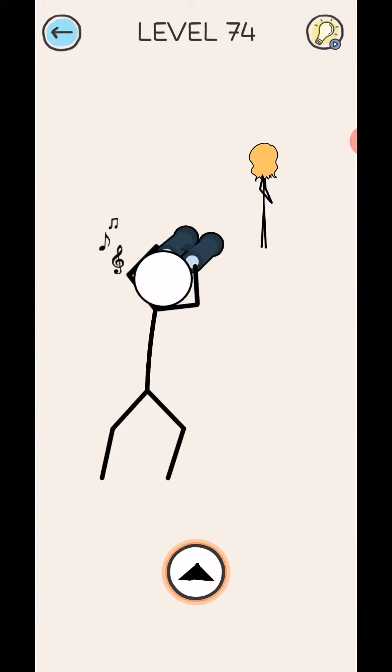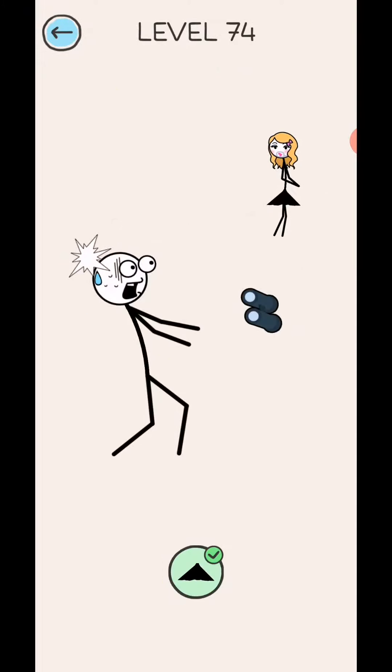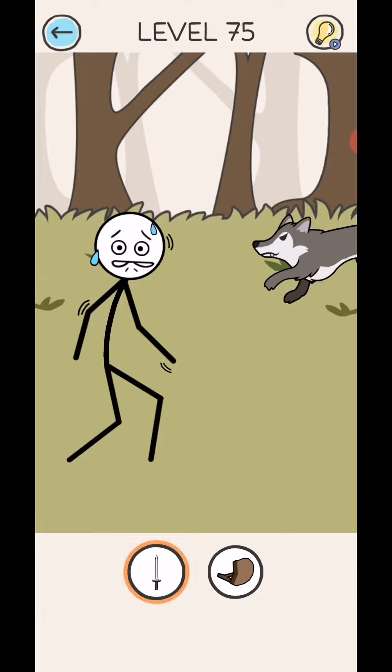Next stage, level 74: add the address. Next level 75: draw the sword.